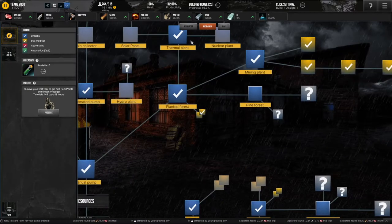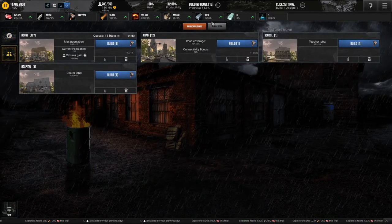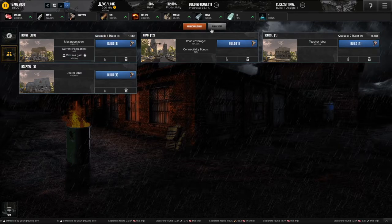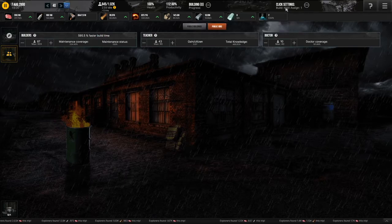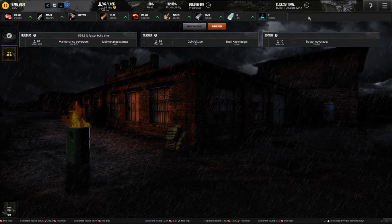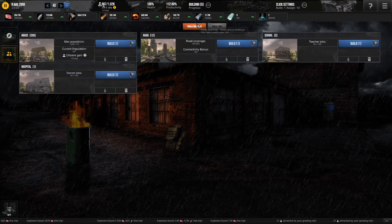What if I — I only have one science. I should probably get more teachers, which means I need one more school. I'm actually building a couple of schools just so I can get more teachers. I'm gonna click max at this point — this is build max assign. Actually, ten is probably better. More balanced at this point.